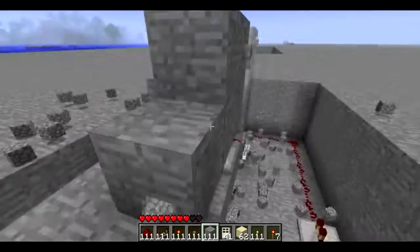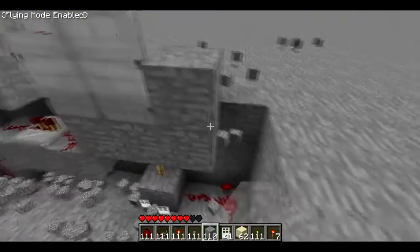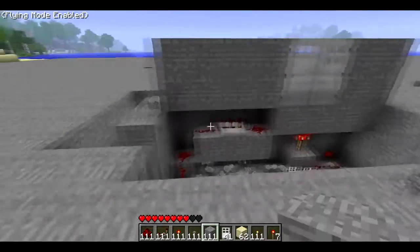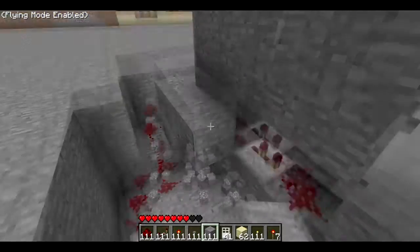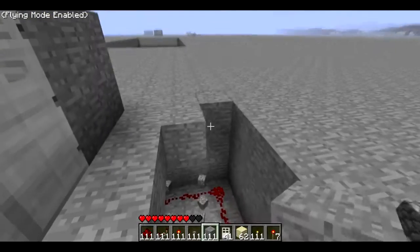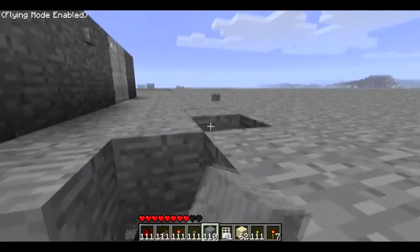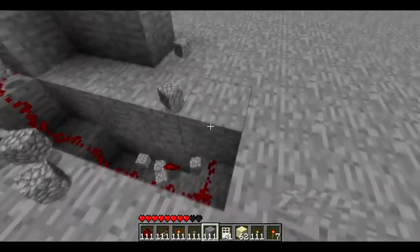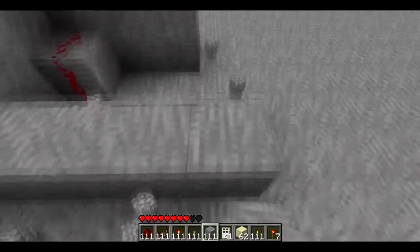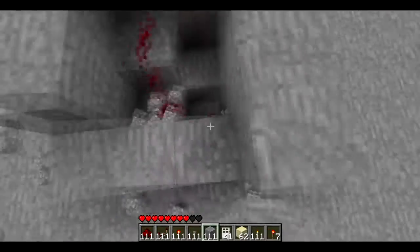So now just how to hide it — you just add a wall over this redstone wiring and cover up the floor. Then you just add a box around this. This could be anything you want.